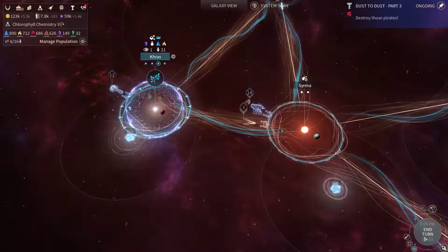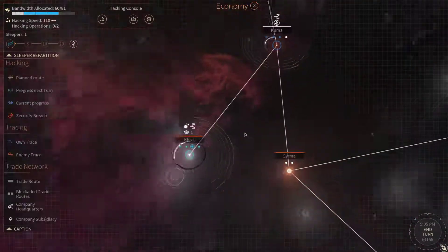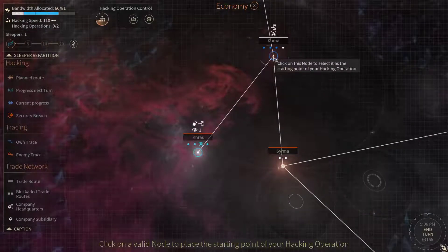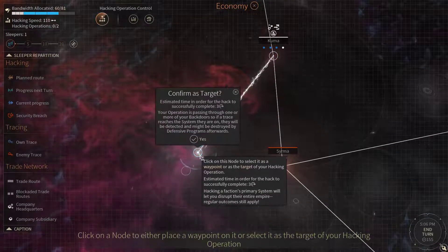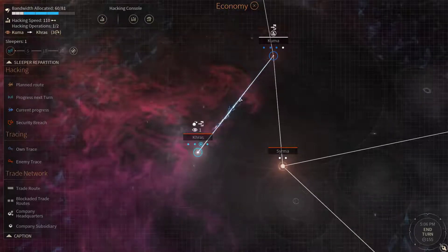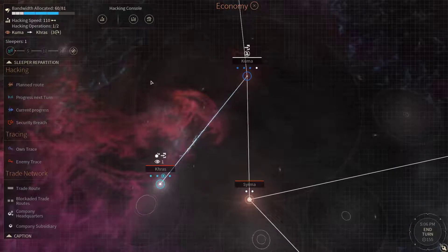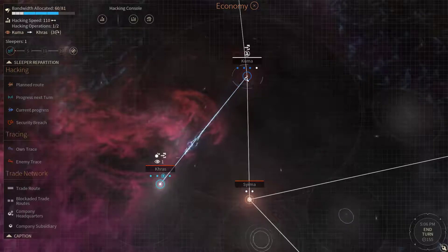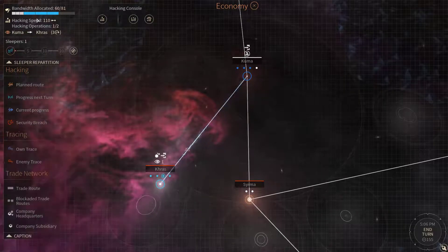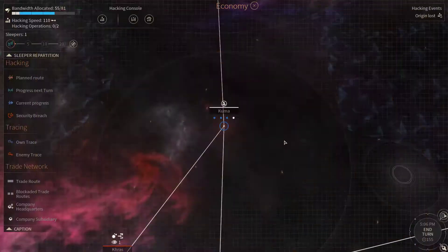Let's turn again — one hacking ops. Let's start hacking Kras again. I'm gonna remove this backdoor here and get Kuma to free up a little bit of bandwidth.